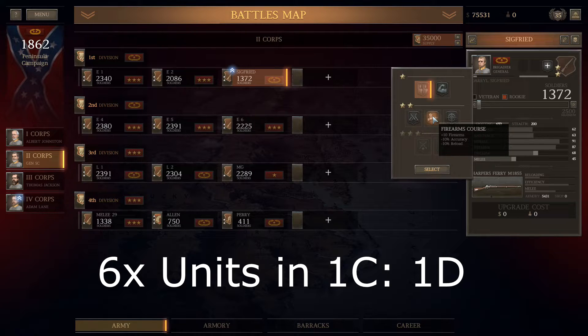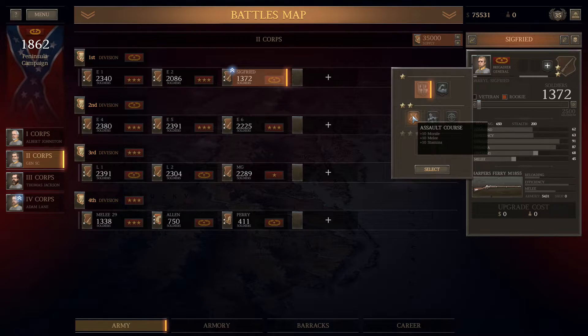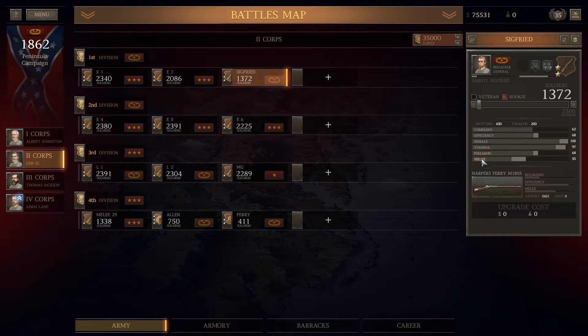If you get firearms course, you're going to fire faster and build up your firearms, but you're going to get fewer kills, so you won't grind up efficiency as fast. So I'm just going to go with melee.